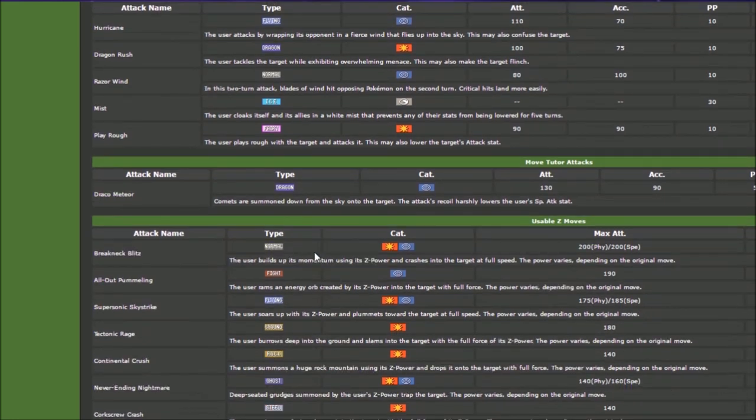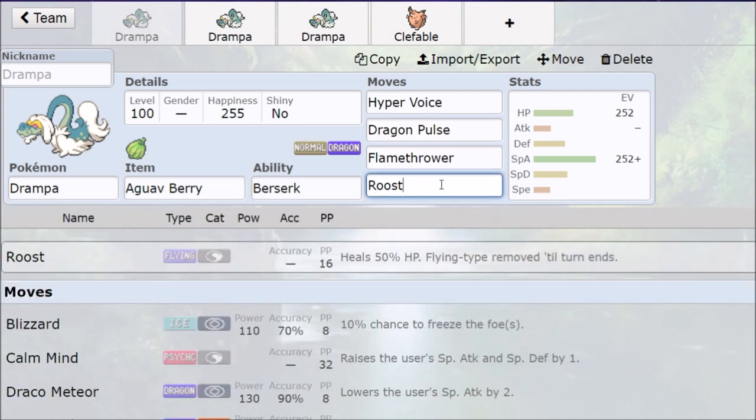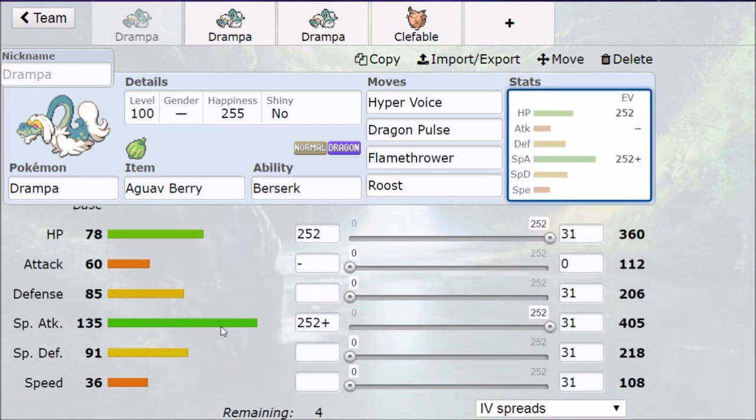Since we don't really need physical attacks like Play Rough or Outrage, we have Draco Meteor, Hurricane, and a massive amount of Special Attack, so the damage is going to keep scaling up. For a starter Drampa idea: it gets access to Roost as well. So Berserk drops you below half, you Roost back above half, take damage again, and now you're at plus two — and you just go and destroy everything with that 135 Special Attack getting a free plus one or even more.